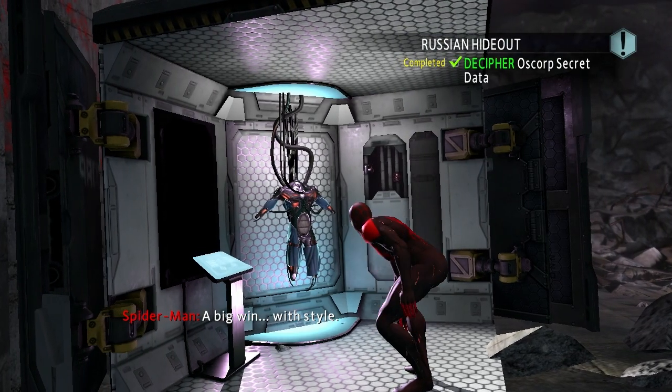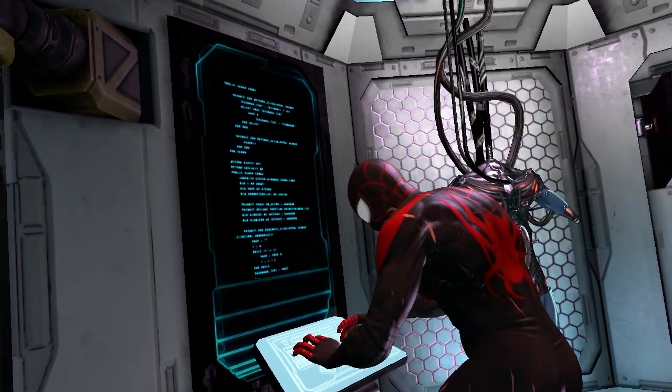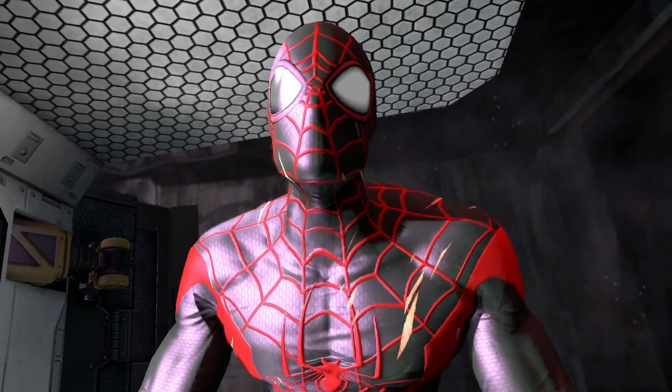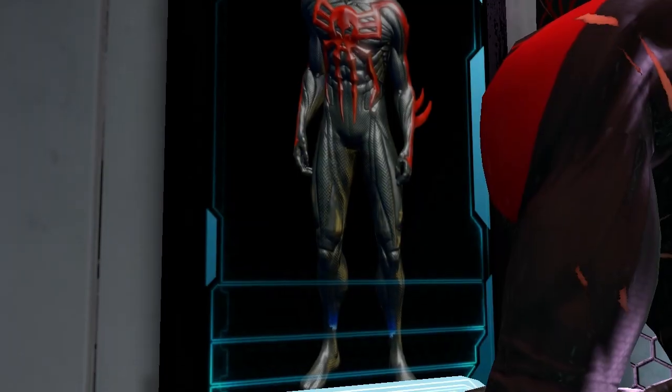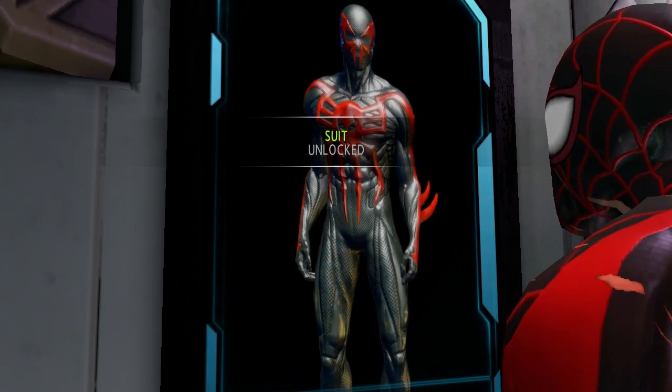I thought I would do a little miniseries where I would show off all the suits in The Amazing Spider-Man 2. This is the Spider-Man 2099 costume, where Miguel O'Hara wears it and he's the future Spider-Man. He's not in this universe — he's a completely different universe. But it's pretty cool to have his suit in the game.